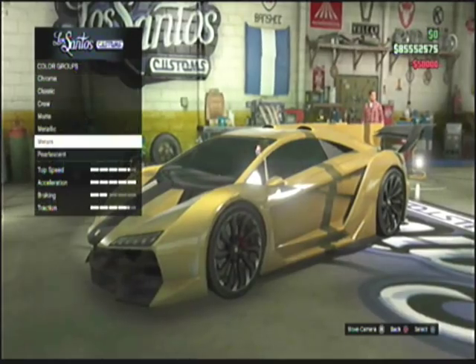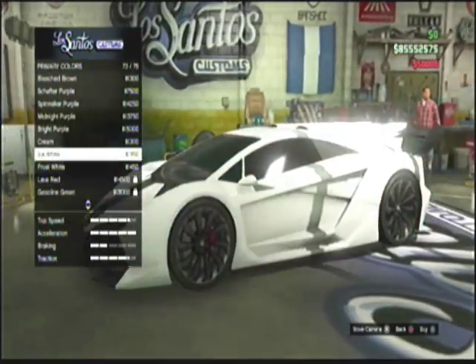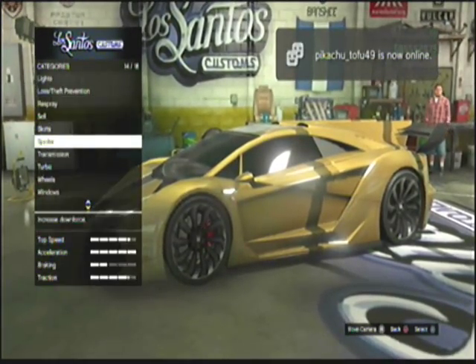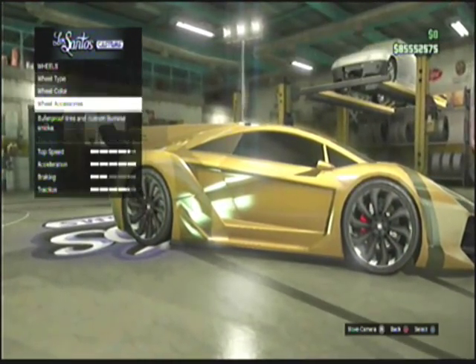You want to pick Pure Gold. After you pick Pure Gold, you want to go through a few options and then back out, and go to your wheels and change something on it.